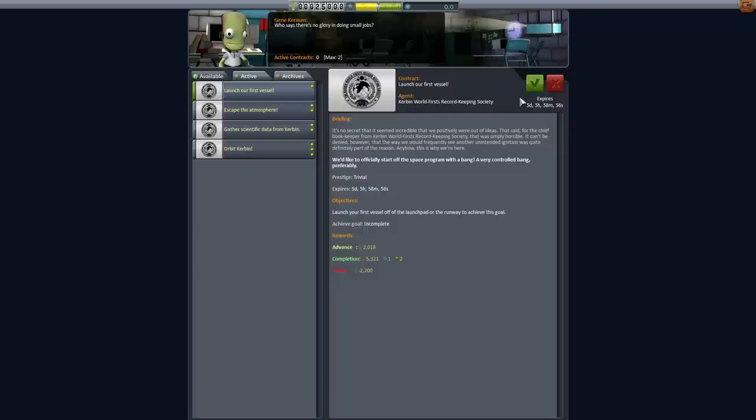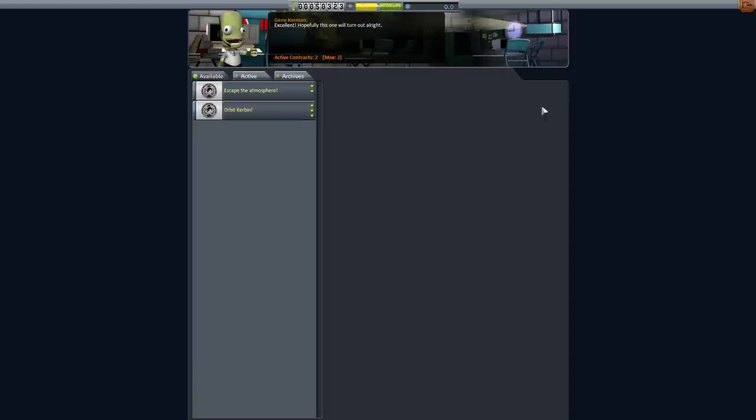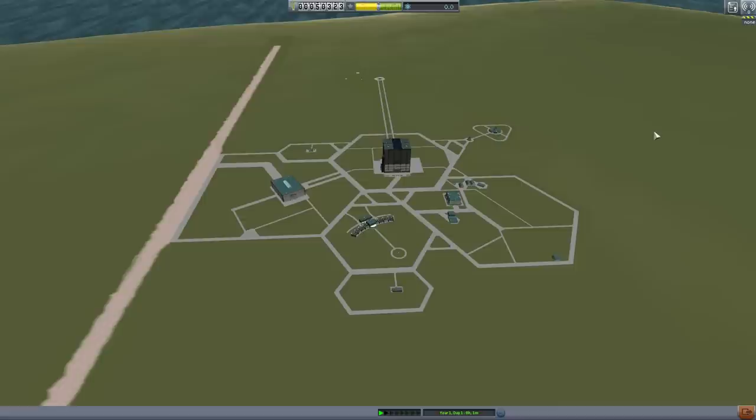Now there are two missions you should accept. One is to launch our first vessel — all you need to do is launch your first vessel. The second is to gather scientific data from Kerbin, and it very specifically says give us a quick crew report before launching. So that's what we'll do — we'll give them a quick crew report and then launch. We should be able to do both contracts with one rocket. So we're going to go into the vehicle assembly building, which is this giant building in the middle.